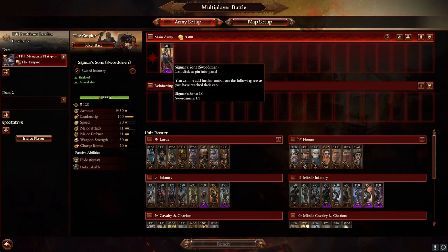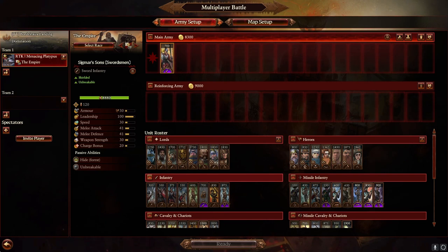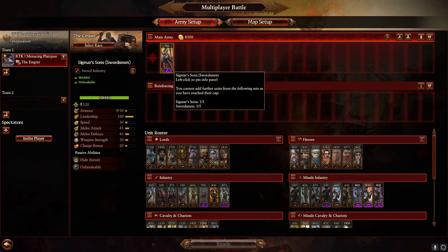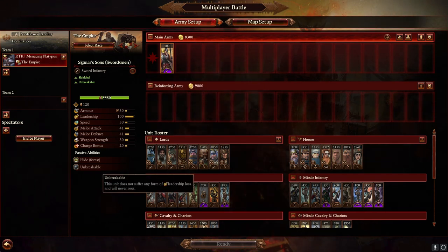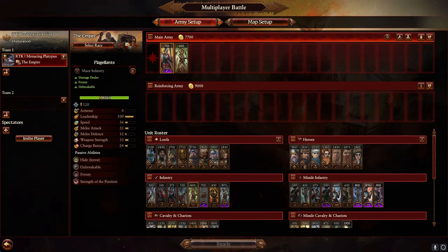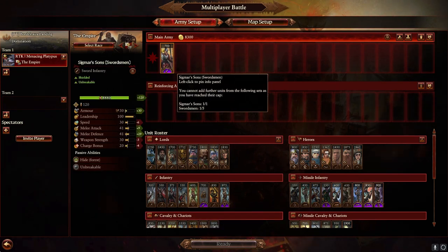Sigmar's Suns — I don't like this unit that much. I'm not really relying on my front line to win fights, and if I am I'm bringing Flagellants or Greatswords. Unbreakable isn't that valuable in Domination — sure they stay on the front line a little bit longer, but once they lose enough models they're not going to hold anything back anyway. It also means you can't resummon them. Their melee stats are fine but weapon strength is still quite low, so they're not killing much but light armor fast, and we have better things to kill light armor. I'd rather have Flagellants almost every time.